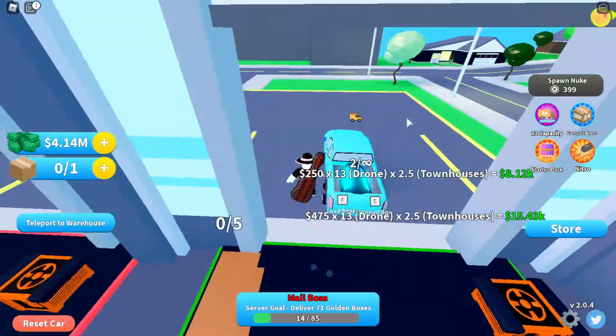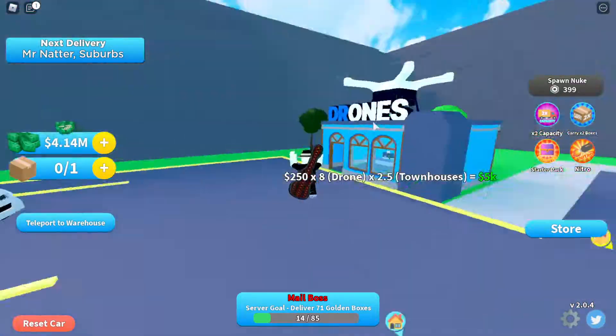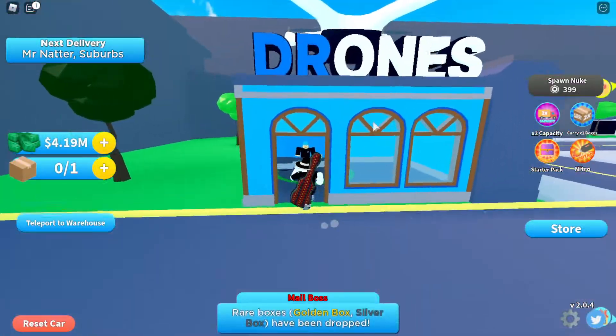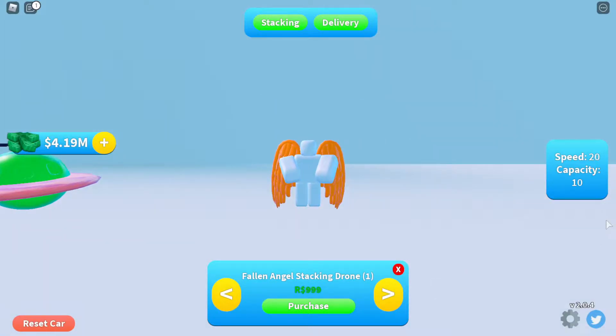Let's go ahead and head to the shop and look at what the advantages of these things are. If we go to the drone shop, we can see that for stacking it can carry 10 — and that's basically its only feature. It also has speed, but speed isn't super important.